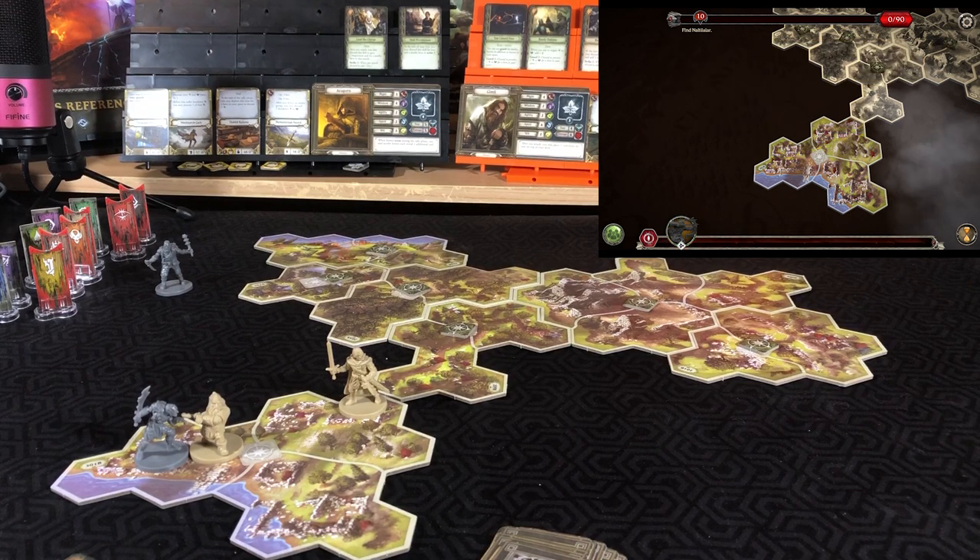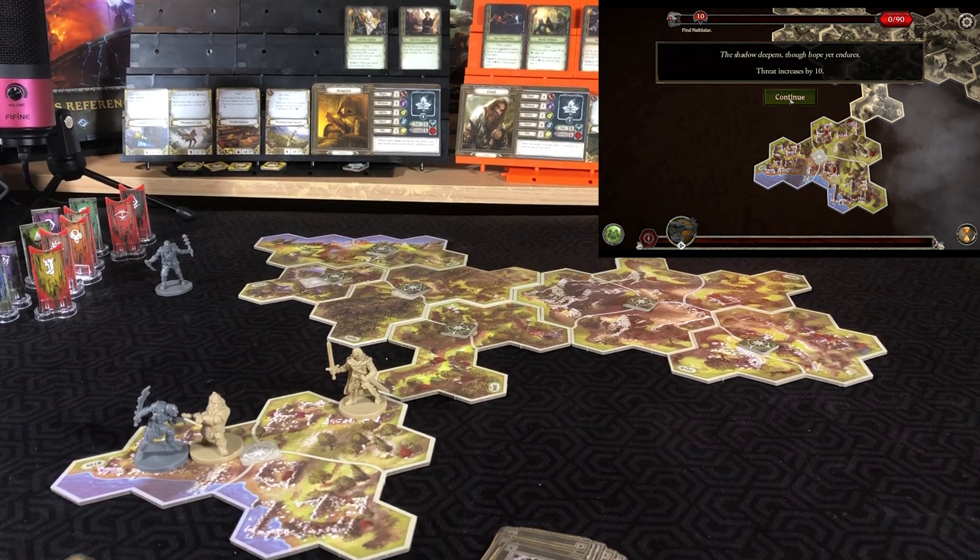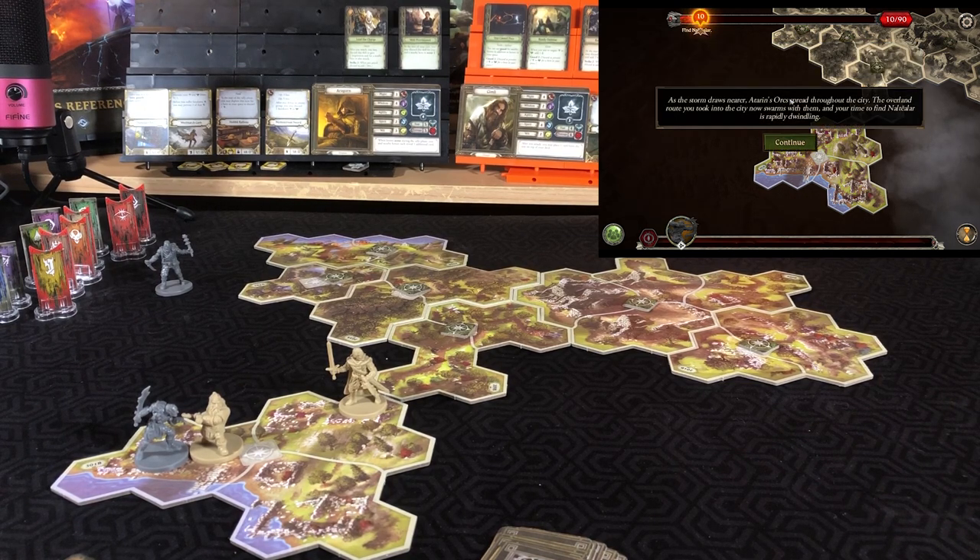That will be it for our hero phase. Entering the shadow phase — Shadow deepens, hope yet endures, threat increases by ten. As the storm draws near, Adoran's orcs spread throughout the city. The overland route you took into the city now swarms with them. Your time to find Nautilar is rapidly dwindling. Place two orc marauders at the indicated space.